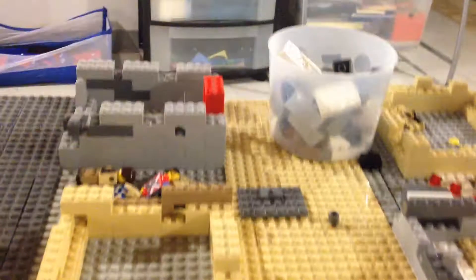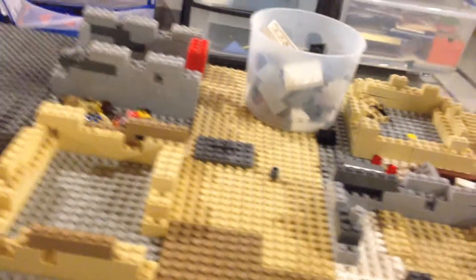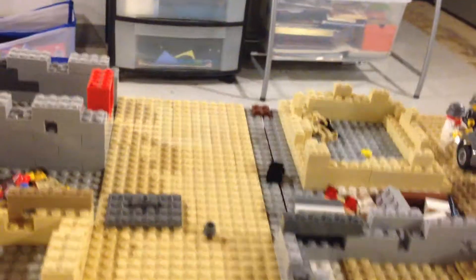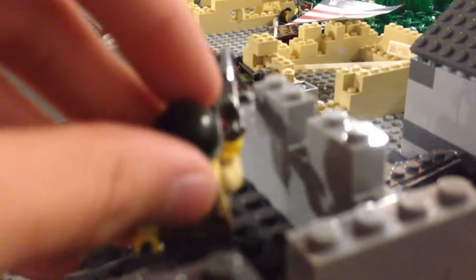Over here on the far end you have a little concrete road leading over there. Here you have a destroyed building right here. As you can see, some destroyed buildings going along there. I really need to clean this table up, it's a mess — well, over by the figure side at least. So right there you've got a little road, dirt and tan road. Here you have like a half of a full building that's blown up over here.